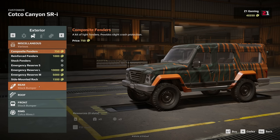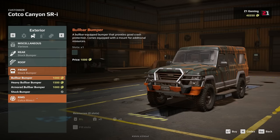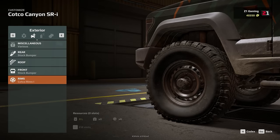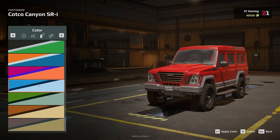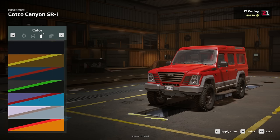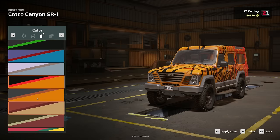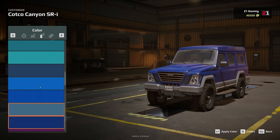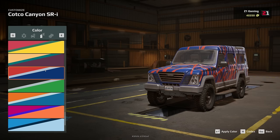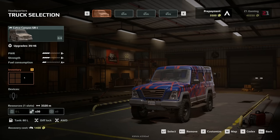Let's look at devices — miscellaneous... oh my gosh, there's reinforced fenders, stock fenders, emergency reserve, metal detector, roof rack, spotlight mount. Bulbar bumpers, rims — I love all the options! We've got paint too. Oh my gosh, we've got a good black and red. These paint schemes are very interesting. There's not a great black and red though. Can we make our own paint scheme? It's just going to be a solid color. Little red, white, and blue action — a little bit of freedom, we'll go with that.